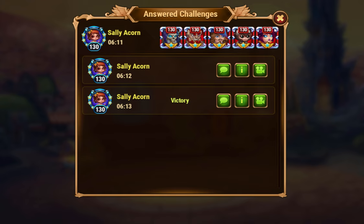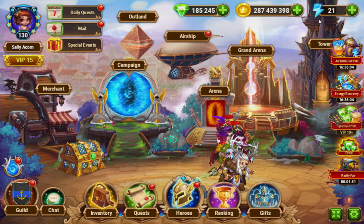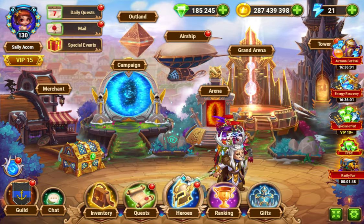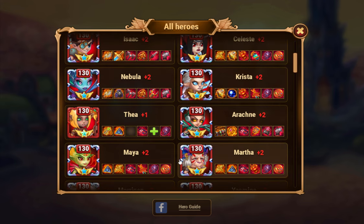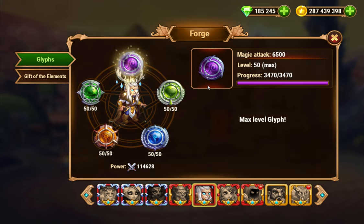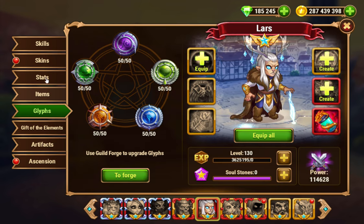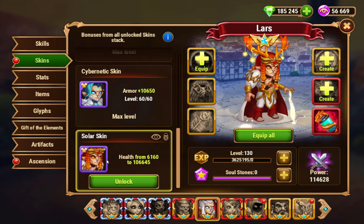That's a huge difference in being able to ult faster. Because the amount of energy you gain is based on percentage of damage - if you take 50% of your health in damage, you gain 50% energy. So the more health you have, the slower your energy gains. And for a hero like Lars, that is just absolutely game-breaking. You don't want your Lars with too much health - it absolutely destroys a lot of his value. So under no circumstances should you be leveling this glyph. This is a mistake I made on this account that I cannot fix, because we can't reset glyphs.